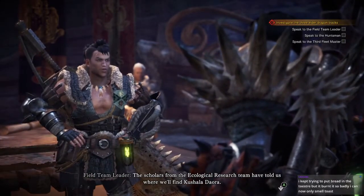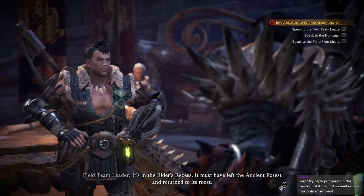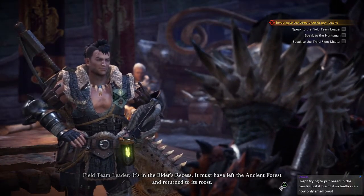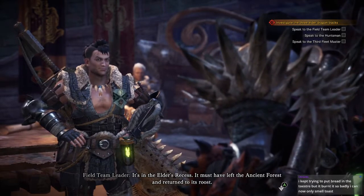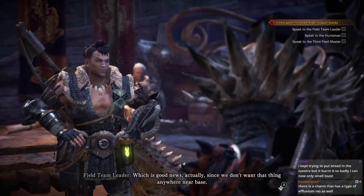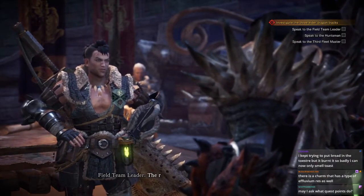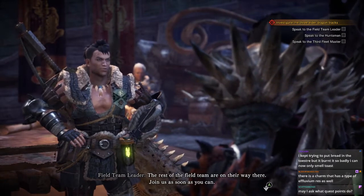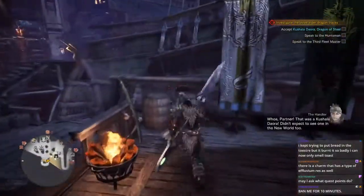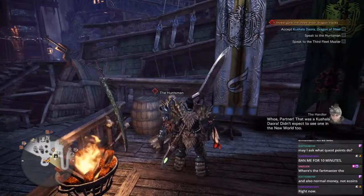The scholars from the Ecological Research Team have told us where we can find Kushala Daora — it's in the Elder's Recess. It must have left the Ancient Forest to return to its roost, which is good news since we don't want it anywhere near the base. All the details are in the quest. Whoa, partner — that was a Kushala Daora, the one in the new world too! What do quest points do? You'll need a certain amount of quest points to do certain quests at some point.